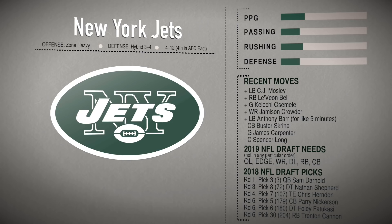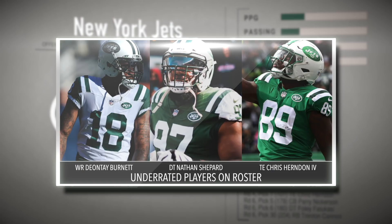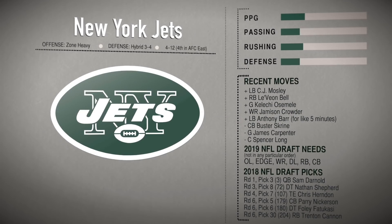Some under-the-radar prospects on the Jets roster factored into this mock draft. Wide receiver Deontay Burnett, Sam Darnold's college teammate, could be a solid slot and depth option. Defensive lineman Nathan Shepard was drafted in the third round — higher than expected — but shows the Jets valued him enough not to let him slip. Tight end Christopher Herndon IV had a great rookie season and is a fantasy sleeper heading into his sophomore year.